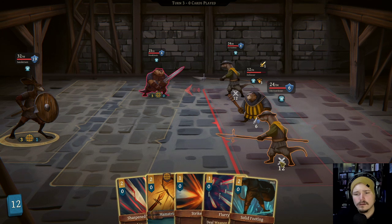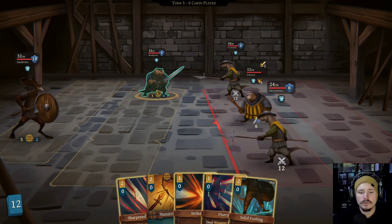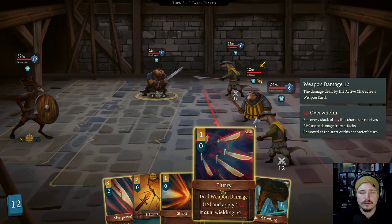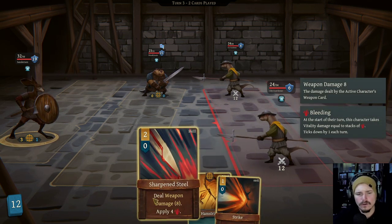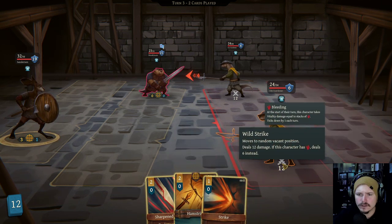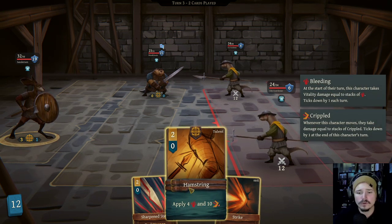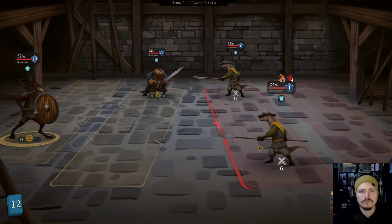Hamstring. Are you guys moving? Oh no. So you're definitely going to need a solid footing this turn. Deal weapon damage and apply overwhelm - we'll just kill you this turn, right? Yes. And solid footing. We can either hamstring or sharpen steel. Are these guys not moving? Wild strike: it moves to a random vacant position, deals 12 damage. But if it has bleed, deal 6 instead. So this is really good - we can nullify a lot of the damage and put the cripple on them, which is pretty sick. Good turn.